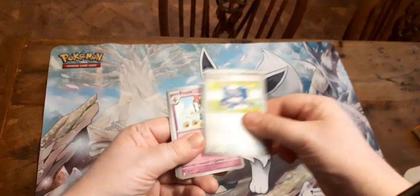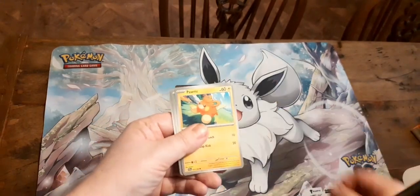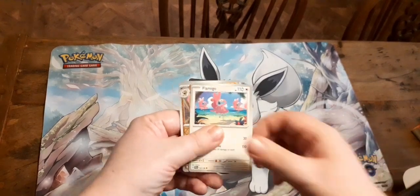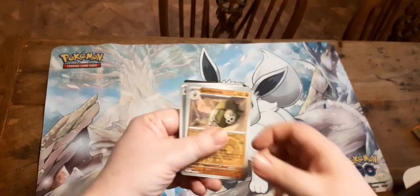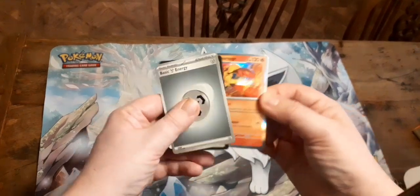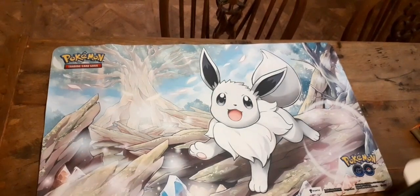So let's begin. We get Pokegear, Floatzel, Pawniard, this thing, Krookodile, Flamigo, Forretress, Sandaconda, Toadscruel, and Maushold — they've got Foil now — and Basic Steel Energy. So nothing for the first pack.